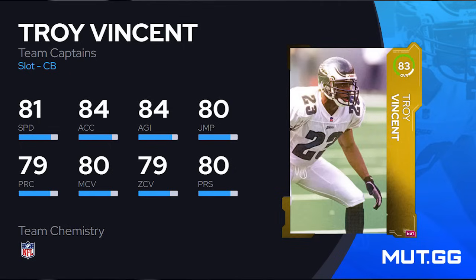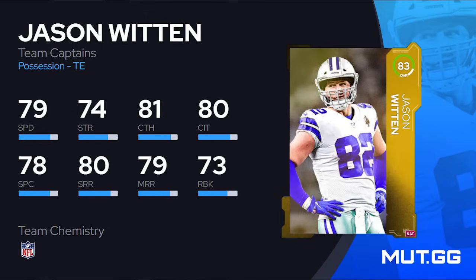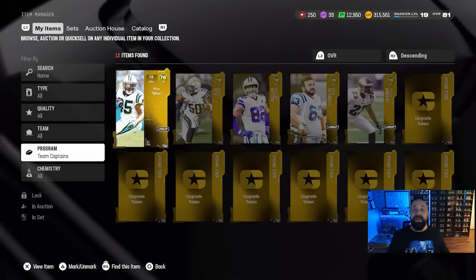Then there's Jason Witten. The only thing good about this card at 83 overall is the run block — if you're a heavy runner, tight ends with good run block are always valuable. But as a receiving threat, 79 speed is too slow. He does have good catch in traffic and decent route running with 80 short and 79 mid, but there are a lot of inexpensive tight ends out there with 82–83 speed. I like this card for run-first players only; overall it's not the greatest choice.